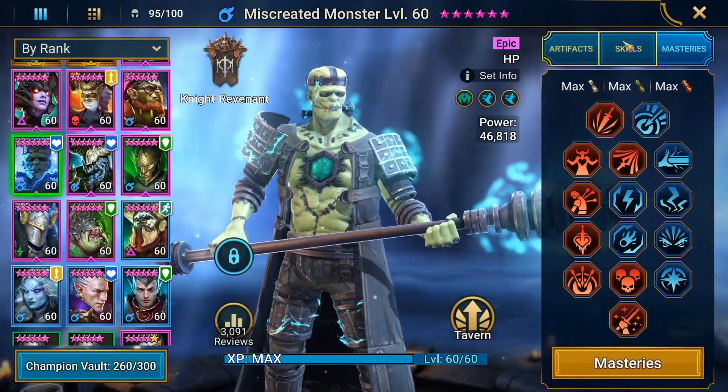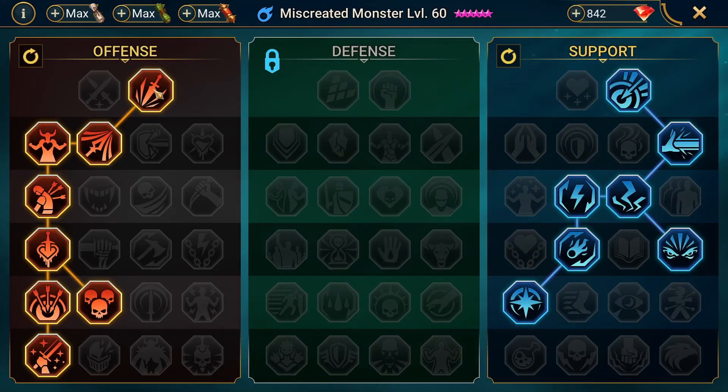Now on to his masteries. I have him in the offense tree and support tree in a basic clan boss build, though I don't really take him into clan boss — this is more for spider. In the offense tree we go crit rate, crit damage down to Warmaster. In the support tree we go accuracy, more accuracy, Evil Eye to drop turn meter, a chance to gain turn meter when a buff he cast drops off, a 5% chance to get an ability back like his A2, and finally Lasting Gifts to extend those ally protects and shields for another turn — which is amazing since they're already three turns.